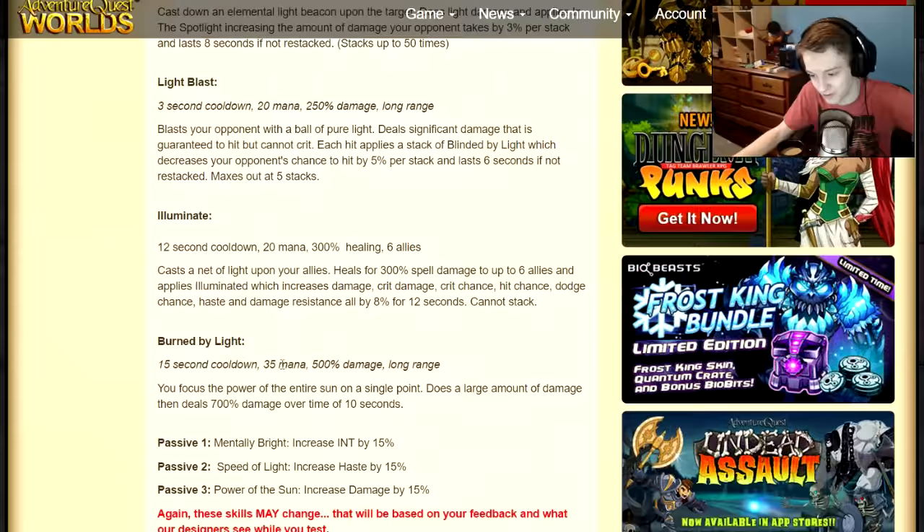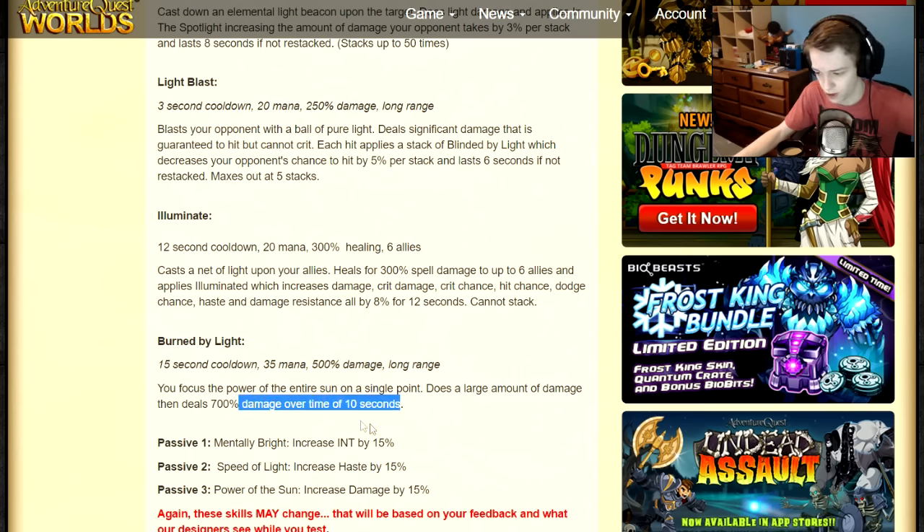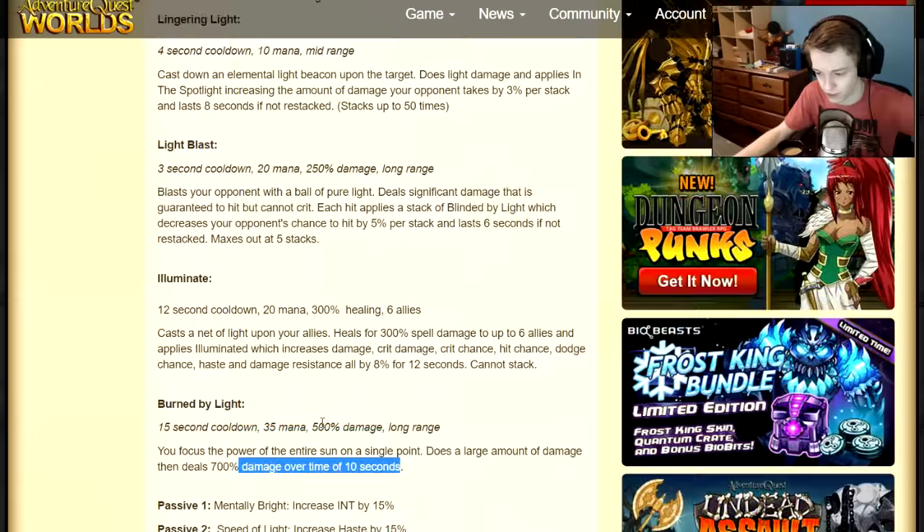Your fifth skill has a 35 mana cost and deals a large amount of damage — 700 damage over time for 10 seconds — plus 500 upfront damage. So the skill does 500 auto attack damage and then 700 damage over time over 10 seconds. Very cool, that's your last skill.